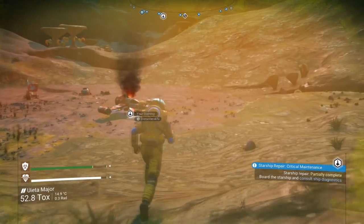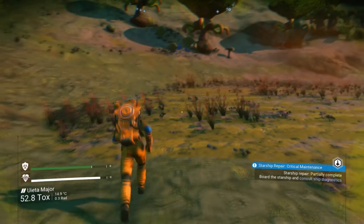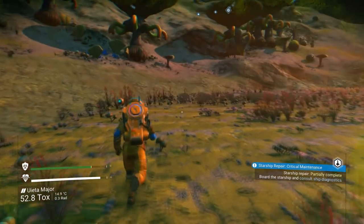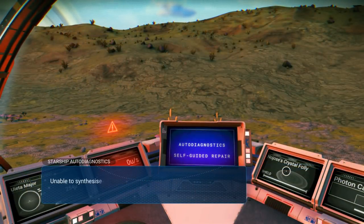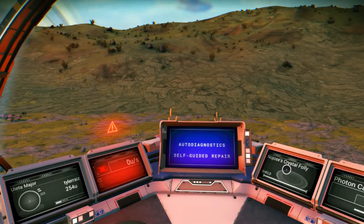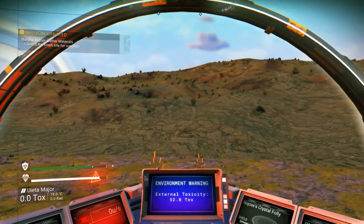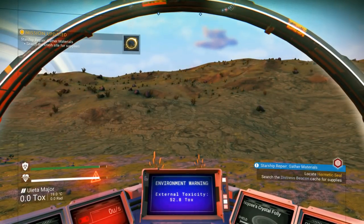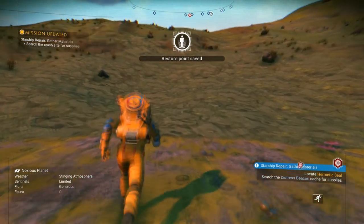I think it autosaves when I'm in my starship, so that's one reason why I'm going back to it. Also taking a look around to see if I've missed something obvious, like a crate. Pulse engine requires Hermetic Seal — request assistance. Hermetic Seal nearby — salvage navigation data from Distress Beacon Cache. I think we're getting somewhere. Restore Point saved.